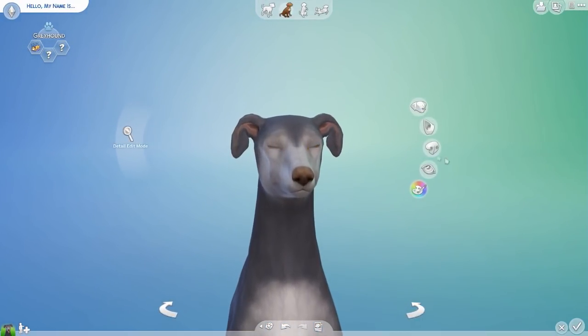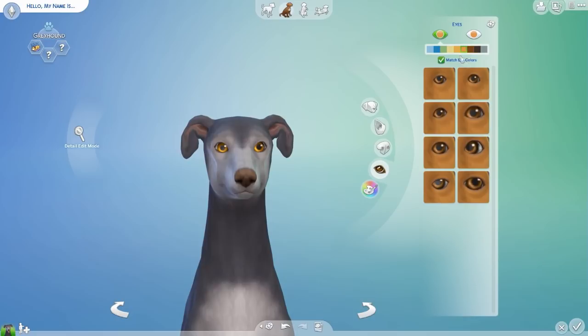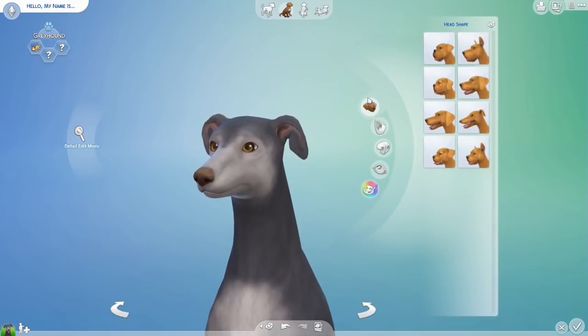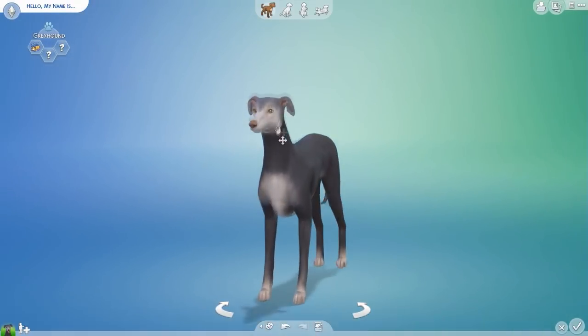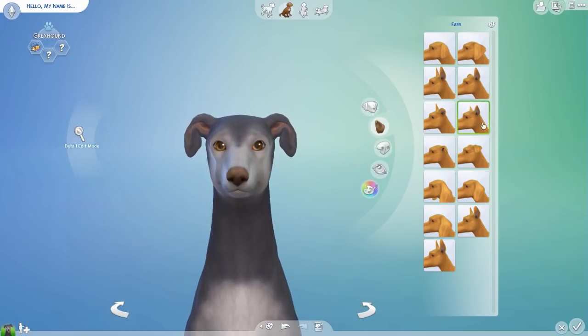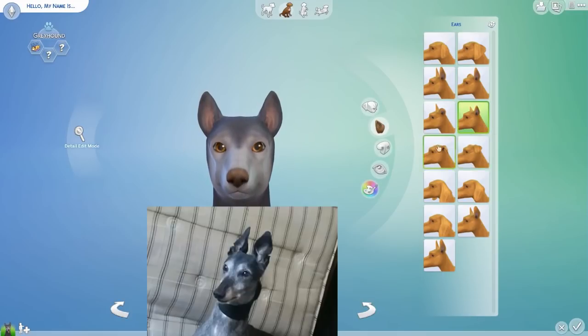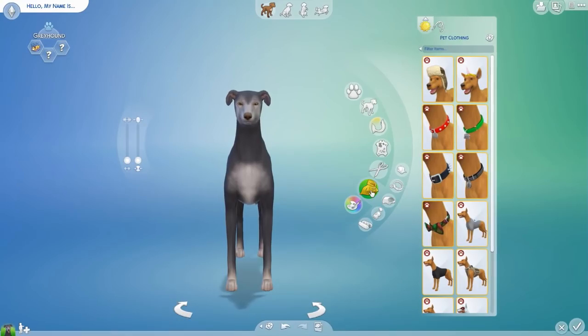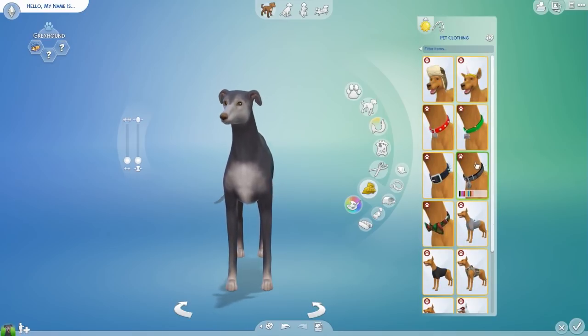I'm pretty sure Maple has dark brown eyes - it's the last time that I checked. Let's see the head shape - that's fine. Maple's ears are so funny. When she gets really excited they practically go like that, and it's actually adorable. But normally her ears are like this, and it's quite cute to be honest. Oh my gosh, we can put pet clothing on them - this is where I absolutely live.